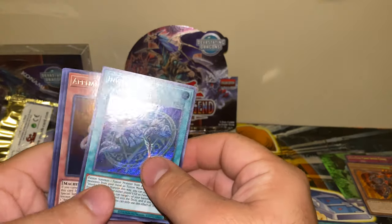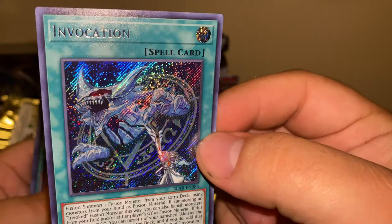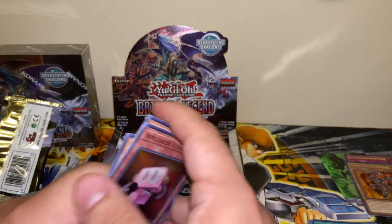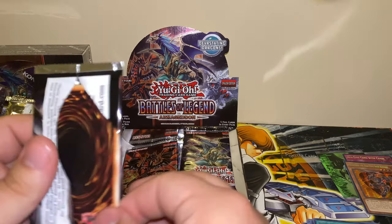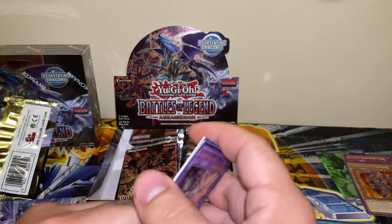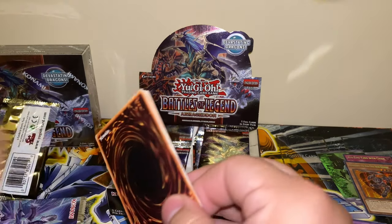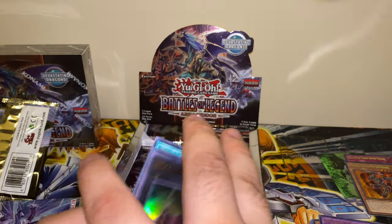Invocation — that's a good card. I have the first edition from the original printing of it. Number Zero Utopia Future Slash — I thought it was something else, man. Make sure you guys like, comment, and subscribe, and turn on that notification bell so you know when I post videos. I will be opening every set that comes out. Miracle Rupture. I will be doing case breaks eventually once the YouTube channel takes off and I can put more money into it.